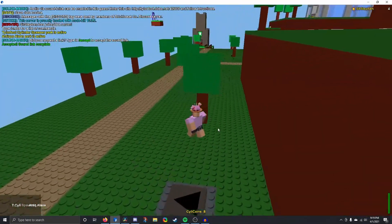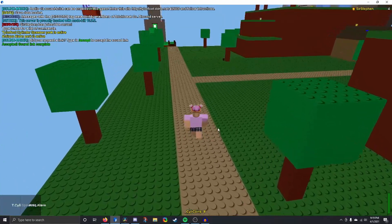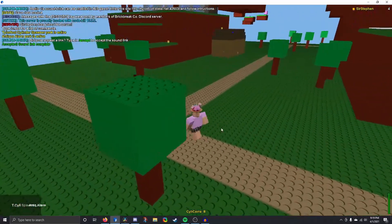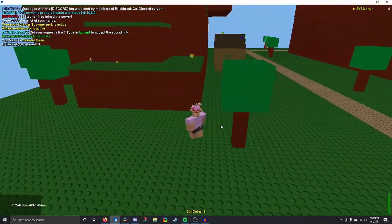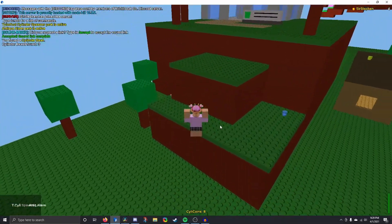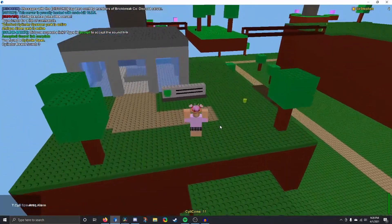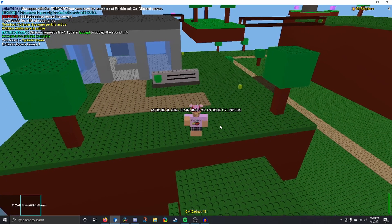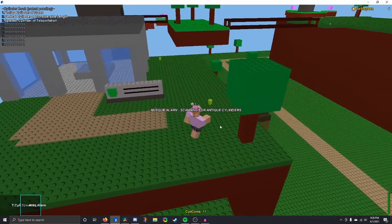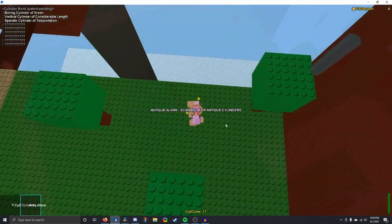Our journey starts and we begin collecting silly coins, because currencies are probably useful. You may also notice that I have four cylinders already — this is because in my last video I used short gameplay for this game and collected super easy cylinders, like ones you literally just picked off the floor. By the way, there are 15 normal cylinders that I'm going to be getting in this video, and they are way harder to get than I thought.